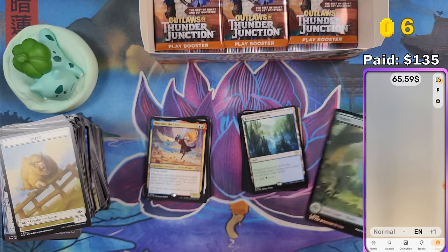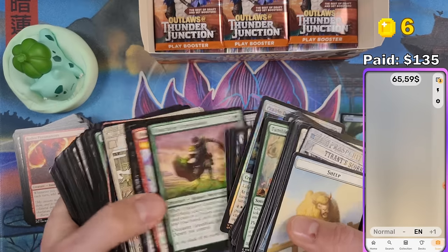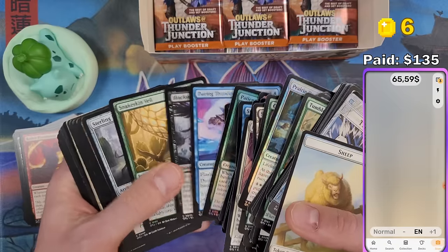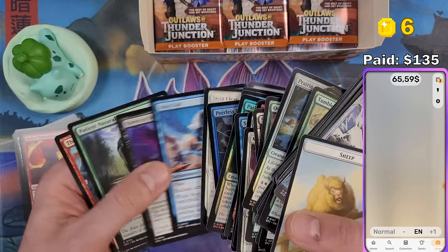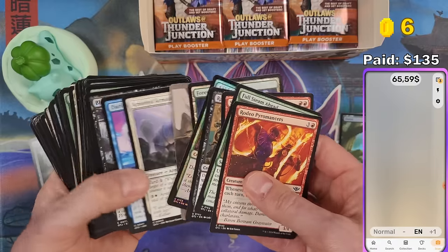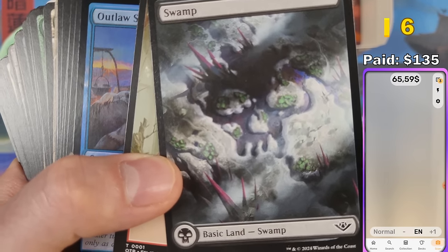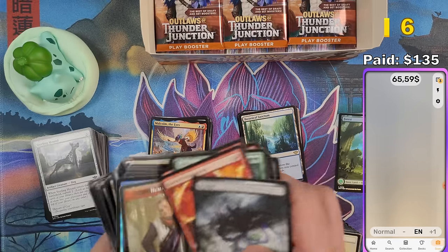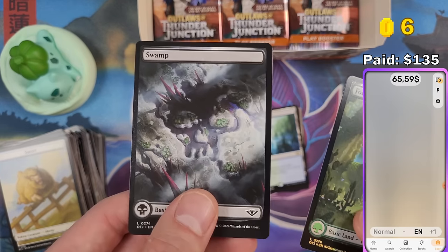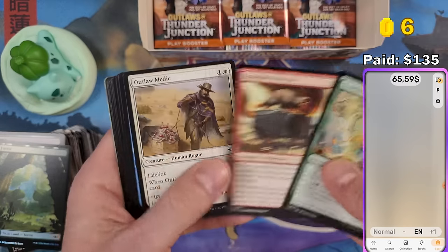The Outlaws lands are awesome because they have the land type symbol in the artwork, but they're still environments. They're a little bit Western Wild West themed, but not too much — I'm actually relieved they didn't go all-out Western. The forest has cactuses, which isn't perfect, but this swamp is pretty much perfect — it has the swamp symbol and it's actually a swamp. I love these lands. I'm not selling any — I'll keep 20 copies each if I can for my pre-release events.